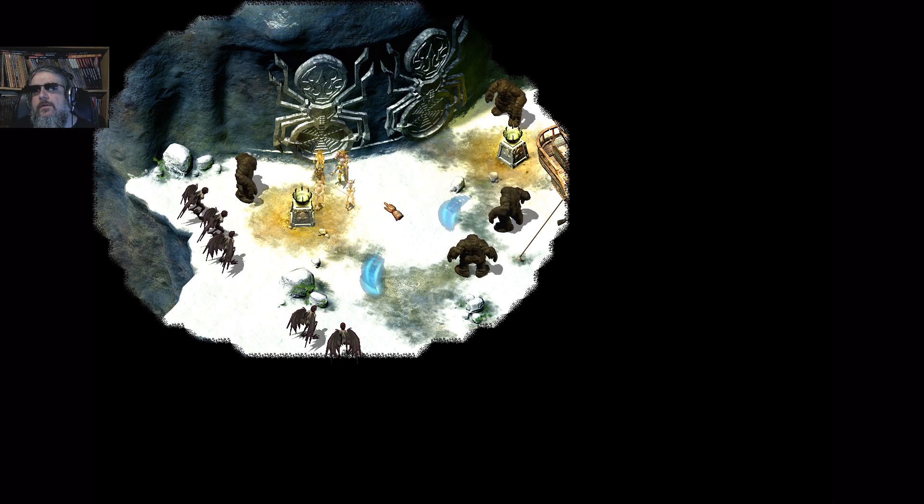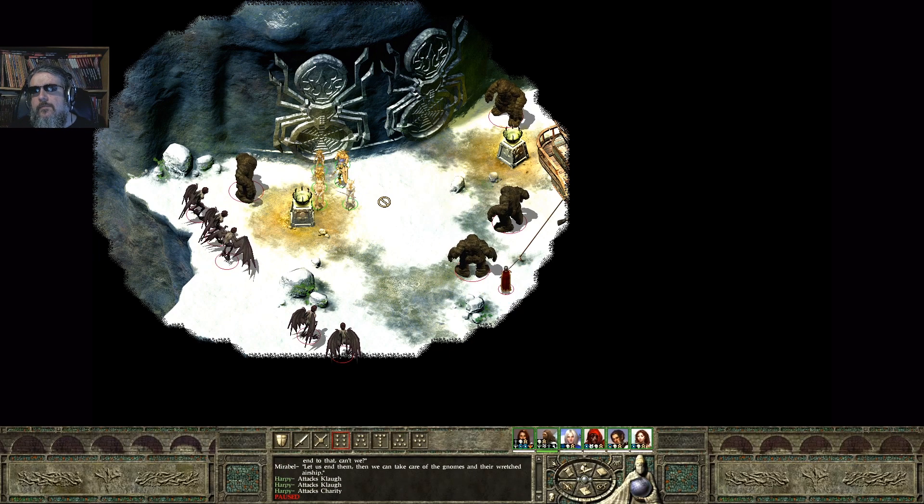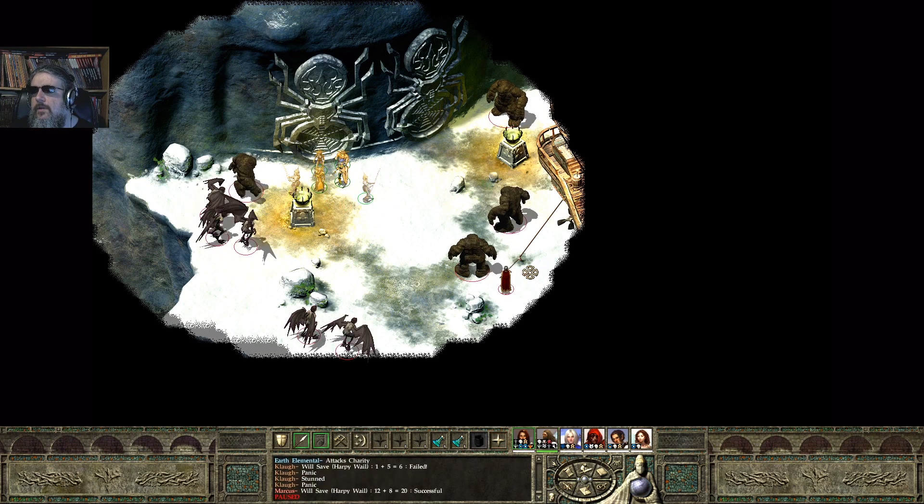Now I've done pre-buffs. I got my bard song up against sonic attacks, and I'm going to hope that helps with the harpy saves. Start my combat and immediately pause. I'm going to get Clow right here to soak up attacks, and Charity right here. I'm going to get my cleric to summon a fire elemental.